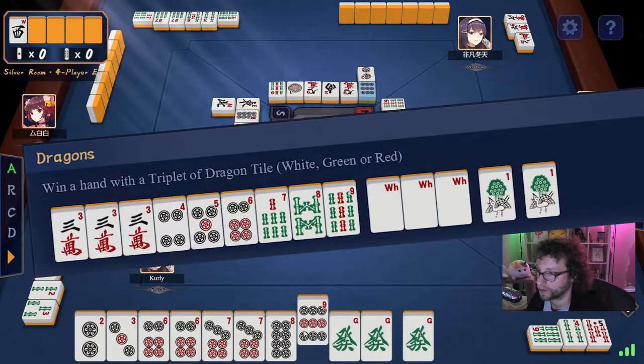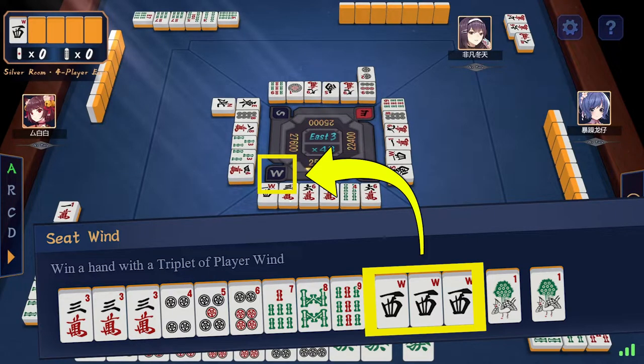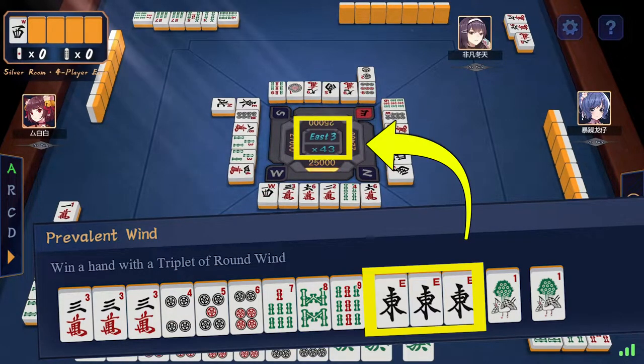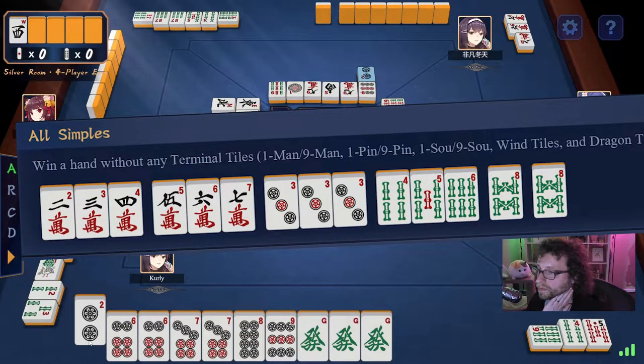Some basic yaku are triples of dragon tiles, triples of wind tiles that match your seat in relation to the dealer, triples of wind tiles that match the game you are playing — this will almost always be the east tile in my videos — or having a hand that consists of only the 2-8 tiles.